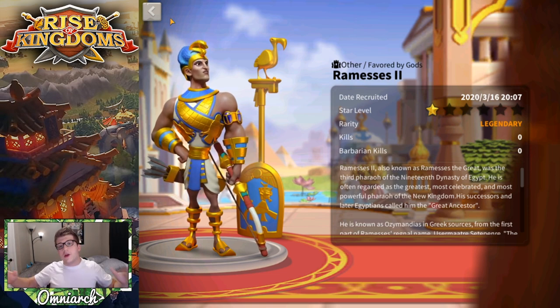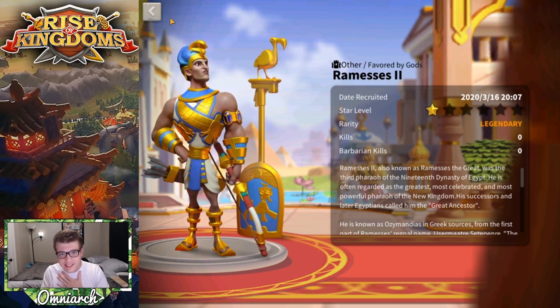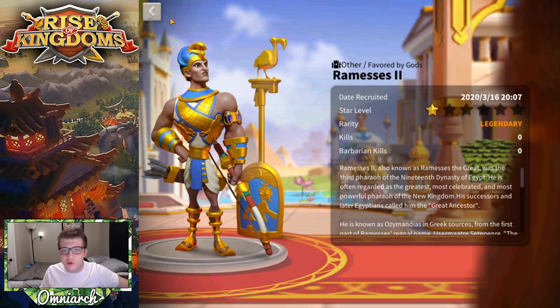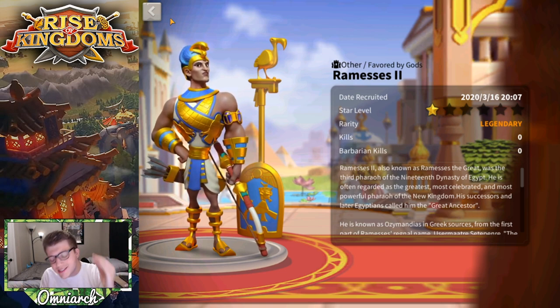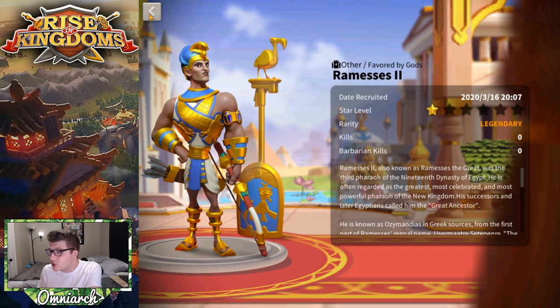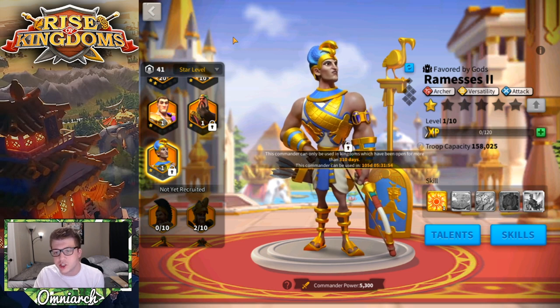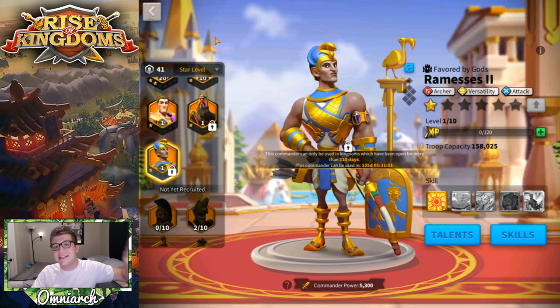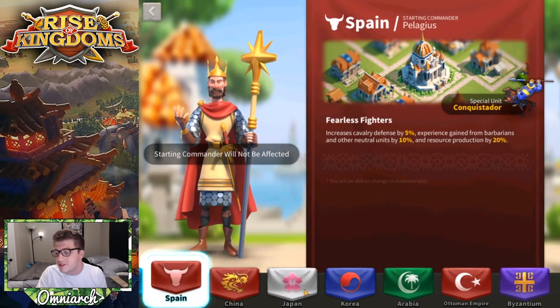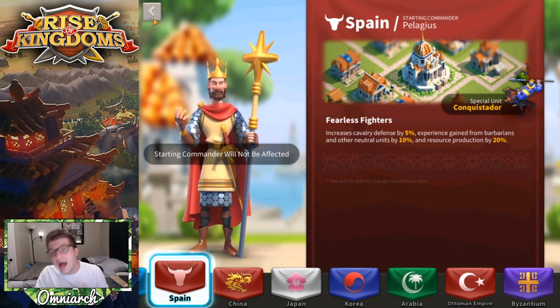Ramses is on the screen for a reason because the first feature I want to see is new civilizations. They are long overdue — I believe the latest civilizations were added in March of 2019, which is well over a year now. The final three civilizations — Byzantium, Ottoman Empire, and Arabia — are the three newest.